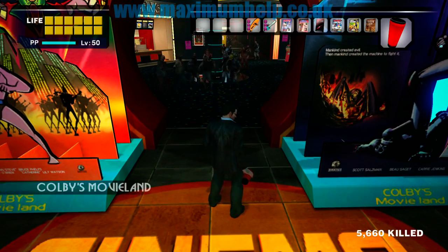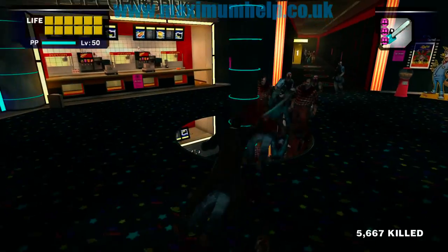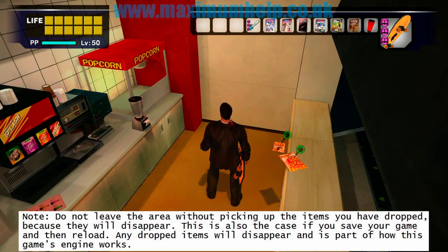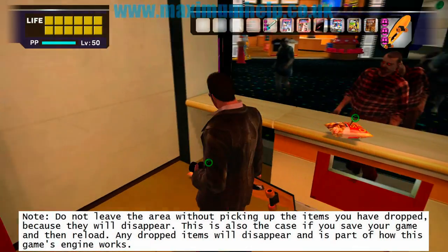To use our time efficiently, we will need at least 5 free slots in our inventory, since we have 5 items to pick up. So drop any non-essential items temporarily near the blenders. Looking at this footage now, I realized that at this point I could have dropped the cooking book too, since we only need it when we are actually blending the juice.